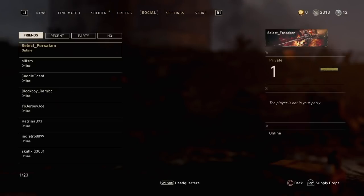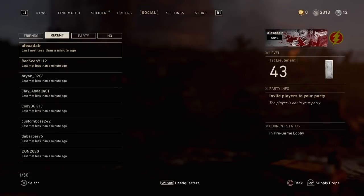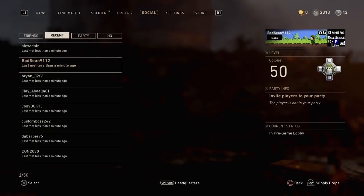Another thing you could do if you're trying to invite someone from Recently Played — same thing: go to Recent, pick the player, click X or A if you're on Xbox, then hit 'Invite Player.' You can also hit 'View Profile' if you want to add them as a friend.